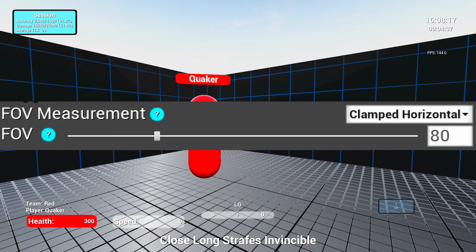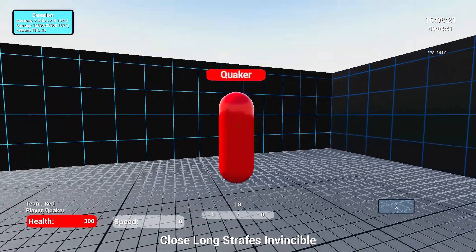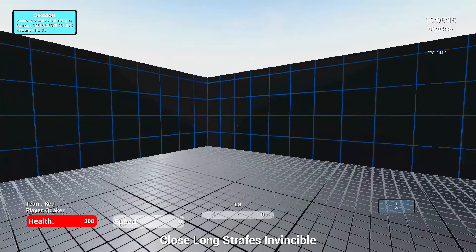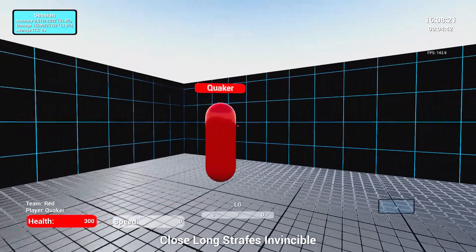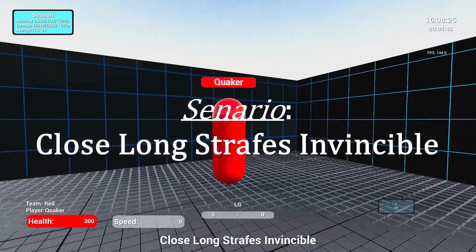To clarify, I am using these settings for hip fire aim and these settings for ADS aim. I found this in Geryon's video — he says aimer7 recommends you use those settings for either hip fire or ADS because that is the most accurate if you're playing Fortnite.